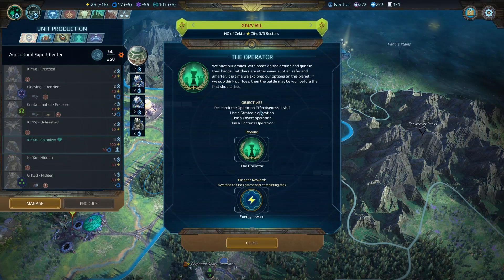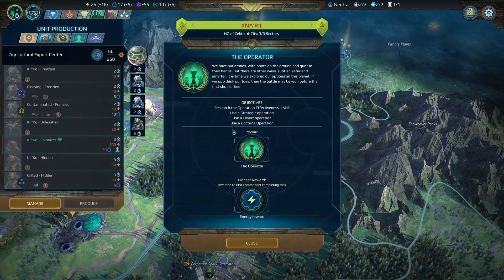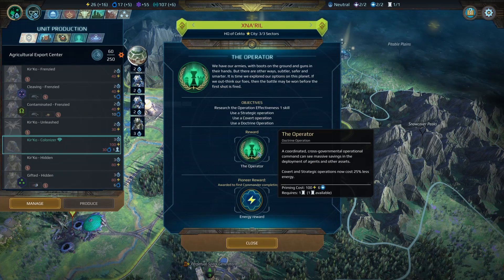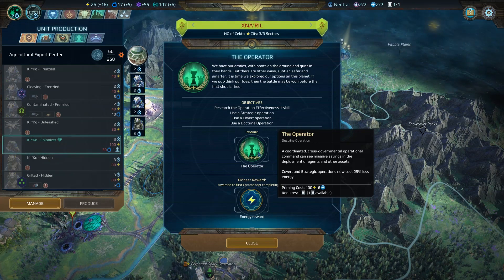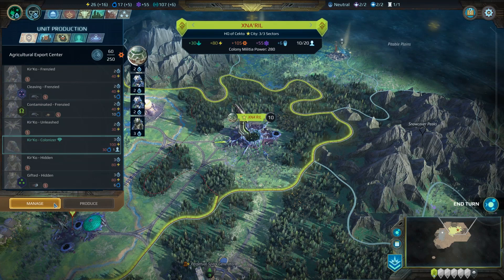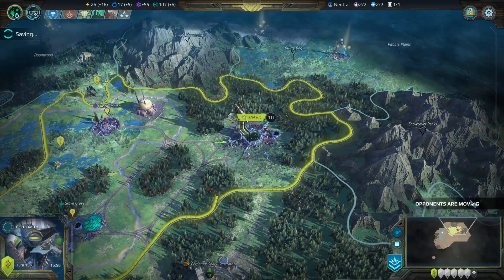The operator — what does it do? This is the objectives. Operation effectiveness: one skill — use a strategic operation, use a covert operation, use a doctrine operation. That gives us the operator. A coordinated cross-governmental operational command can see massive savings on deployment of agents and other assets. Covert and strategic operations now cost 25% less energy — that'll be quite good. So we need to use one of each of these, but we don't need to do that right now, so we won't. We'll end the turn.